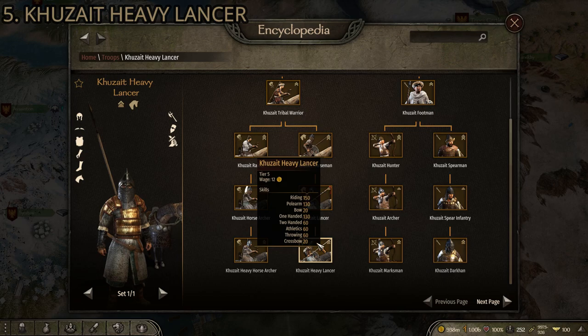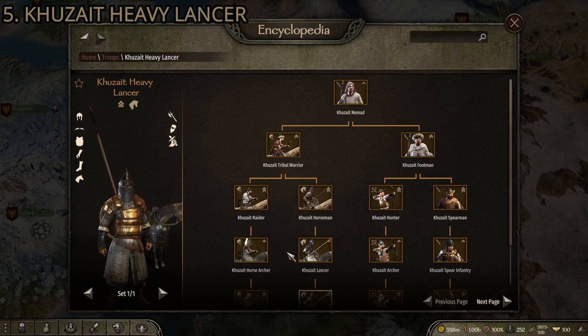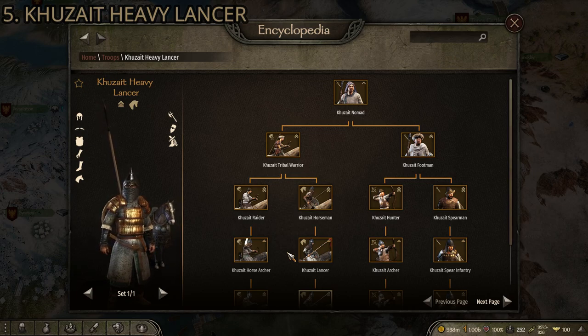A lot of cavalry units aren't getting that high. The Kuzaits are among the best in all areas of cavalry, so it definitely pulls through here. So that's number five: the Kuzait Heavy Lancer.